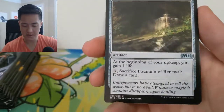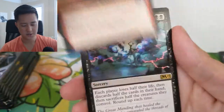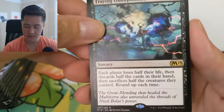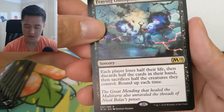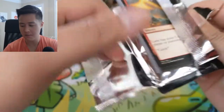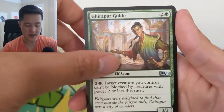Alright, back into it — we got a Fountain of Renewal: at the beginning of your upkeep gain one life, and sacrifice it to draw a card. That's actually pretty good, similar to the Prismatic Lens or something that costs three and taps for mana while giving one life per card. Next is Fraying Omnipotence: each player loses half their life, discards half the cards in their hand, and sacrifices half their creatures, rounding up each time. That sounds like a pretty devastating control card, but it has a high mana cost, and when you're controlling I don't think you want to give up half your life.